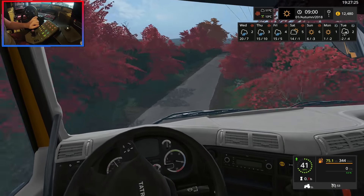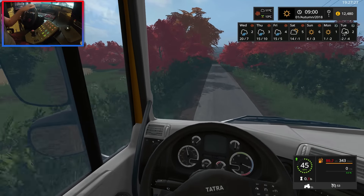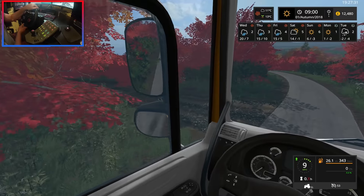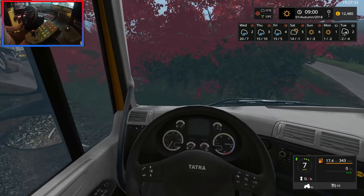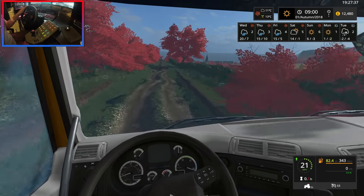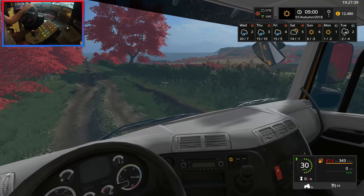Here we go. Where's the entrance — I always miss it. We went past it — no we didn't. Very good brakes on this thing actually. Let's turn back down here, a little bit up on the curb, not to worry.